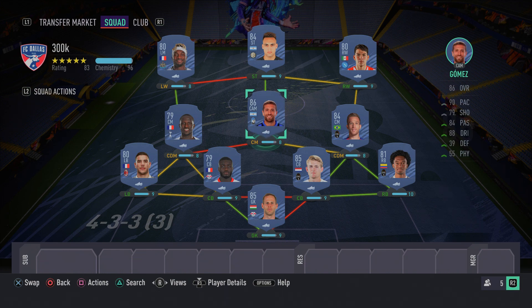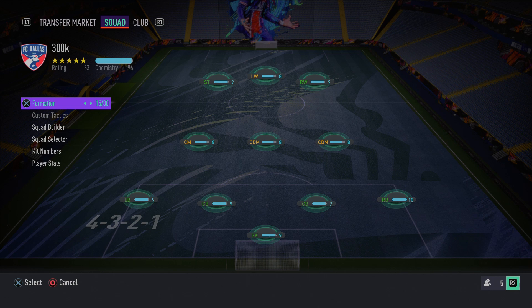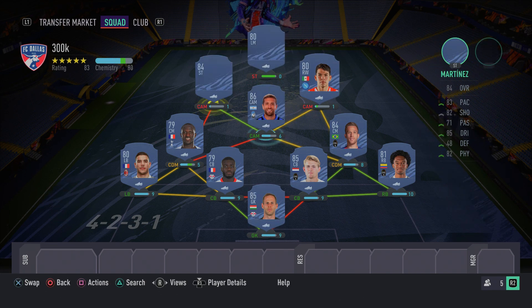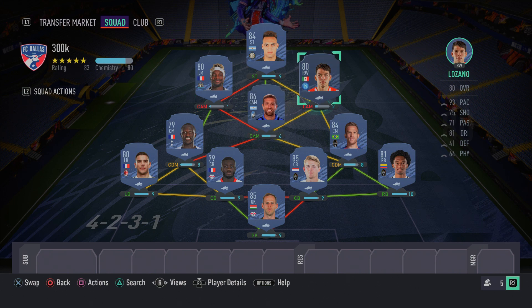As you can see, this is the insane 300k squad builder for FIFA 21 — you can destroy your opponents in FUT Champions with this team. Just pass the ball to Saint-Maximin, he'll do some skill moves, dribble into the box, and square it to Martinez for a goal — it's that simple. Now for the in-game formation: switch to the 4-2-3-1. Set up Martinez up top, Saint-Maximin as left CAM, Gomez as central CAM, Lozano as right CAM, with Arthur and Sissoko as the double CDM.